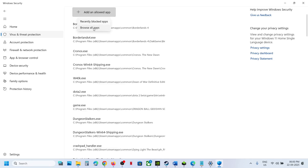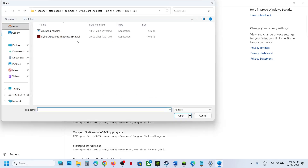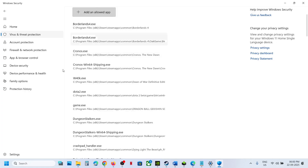Click on Add an Allowed App, then Browse All Apps. Go to the game installation folder: Steam Apps > Common > game folder. The path is something like ft work > bin > x64. Select the game exe file and click Open. Then type Control Panel in the Windows search box and open Control Panel.